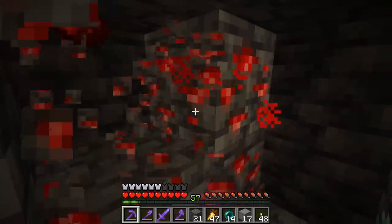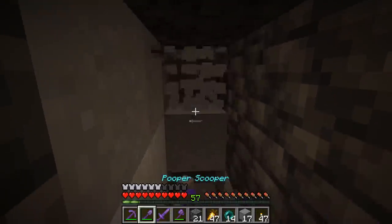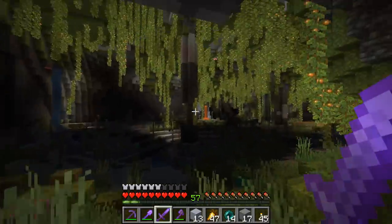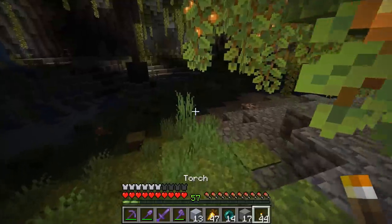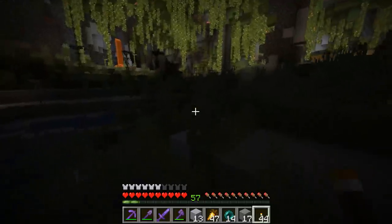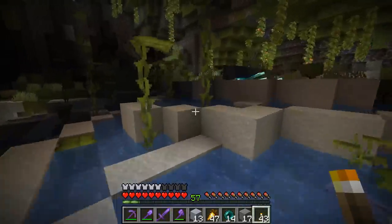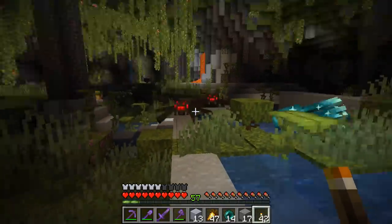Oh, we got some redstone! And we got clay, look at this! This is what I was looking for. So this is below the man cave. There are so many bats — what's going on down here? We got glowing squids too. Oh, this is one of those pools with clay layers. This is pretty awesome!